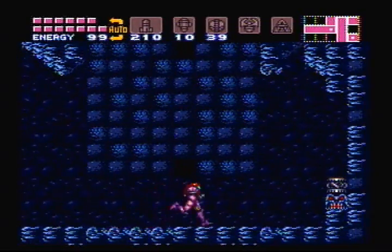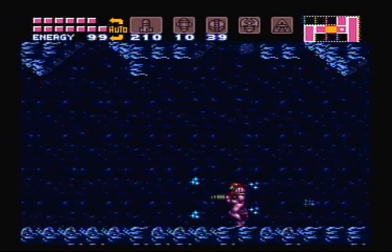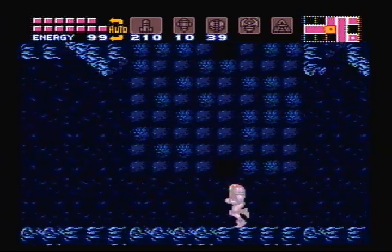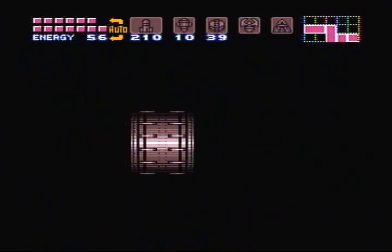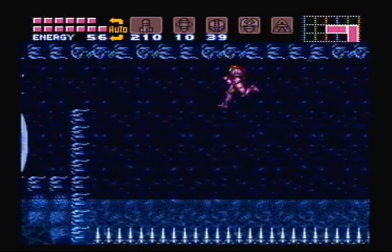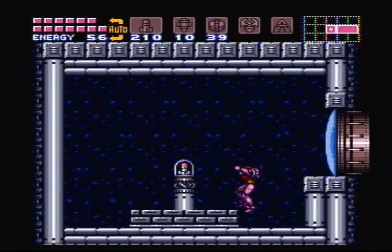We're back in this room — this is actually where we got our second missile expansion, and it's also where one energy tank was. Basically, you want to shine spark up here. I don't think that's all you need though, because — yeah, water. I think you also need the walking-on-air power-up. Maybe you don't, I don't know.